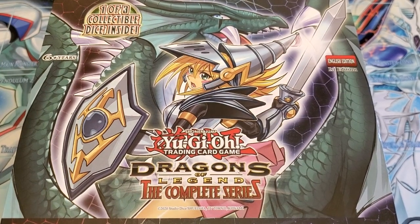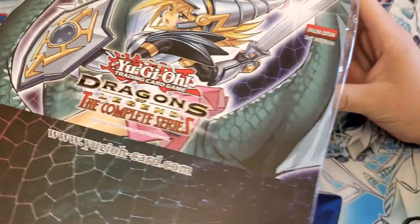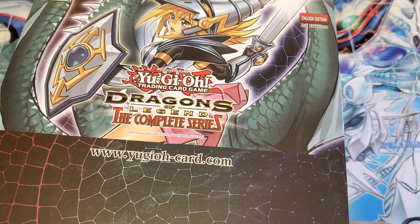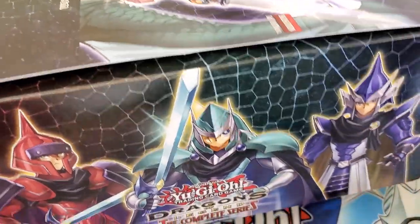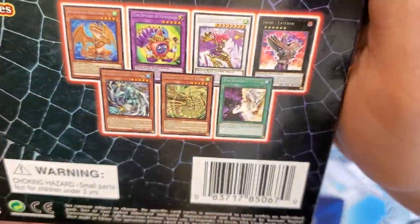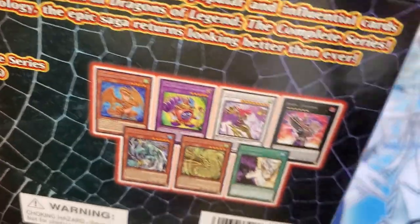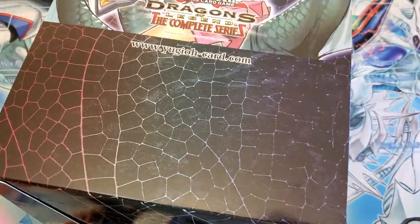Hi guys, Artemis here with another unboxing video. This is the Yu-Gi-Oh! Dragons of Legends, a complete series. We're going to be opening up an entire box — eight total mini boxes. What's cool about this is the dice and the promos that come with it. Let me just show you the box. Here are the knights, and here are the promo cards that come in each of the boxes. Hopefully we can get that Jinzo or Time Wizard. The Time Wizard is what I really want. That looks so cool. Let's open it up.